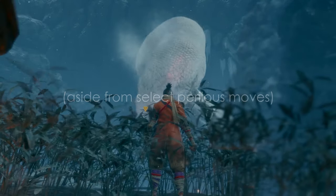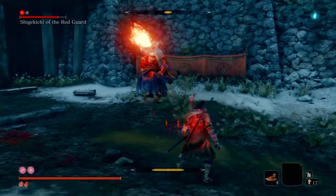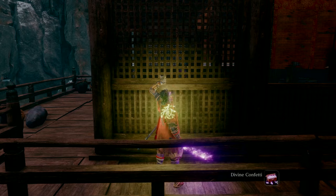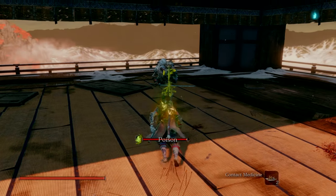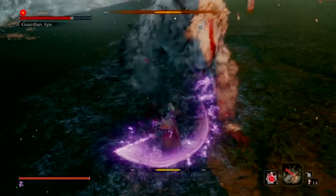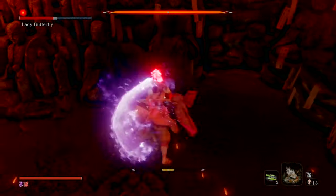Rule number one: aside from select perilous moves, anything can be deflected. We learn this very early on versus the first major boss, where we're able to deflect — or at least guard against — overpowered jump kicks and fist slams. Bear in mind that while non-perilous moves buffed with fire and poison can be deflected, you will build elemental damage. You can minimize these buildups with consumables: for fire, use dousing powder and its variant upgrade; for poison, use antidote powder or contact medicine. While contact medicine does take a portion of your health upon use, during its effective period it negates all poison abnormalities. So regardless of how intimidating your opponent may seem, the power of deflections is rightfully yours — wield it, hone it, allow your enemies to posture-wreck themselves with their own attacks.